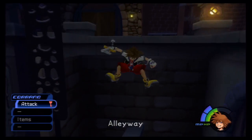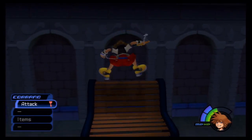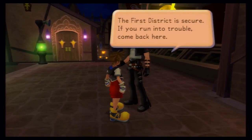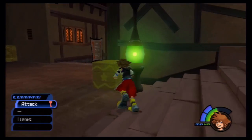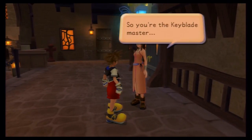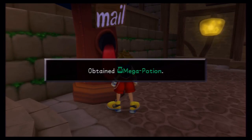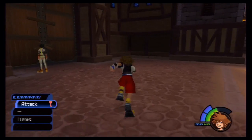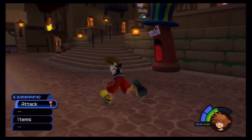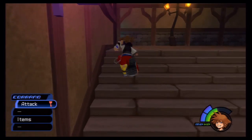Before we head to the Third District, there's actually somewhere else we should go — back to the First District. There's a kind of secret there. In the First District, Leon is here and you can talk to him. You'll also find Yuffie and Aerith. Talk to Aerith — she'll say you're the Keyblade Master, please be careful, and she'll give you a Mega Potion. If you don't get that item from Aerith now, you can't get it later. Yuffie says the First District is all clear but she doesn't know about the Third District.